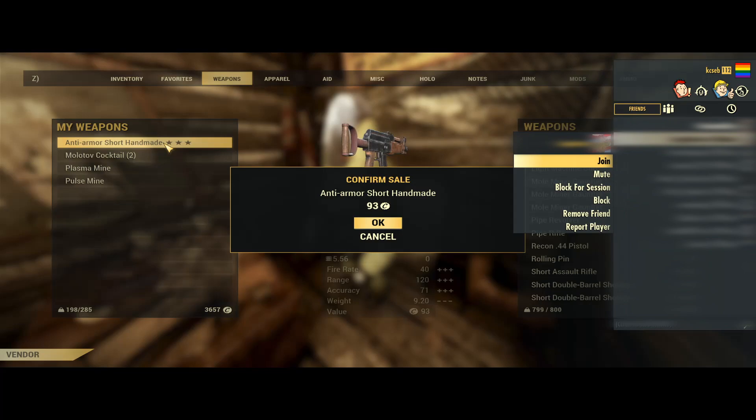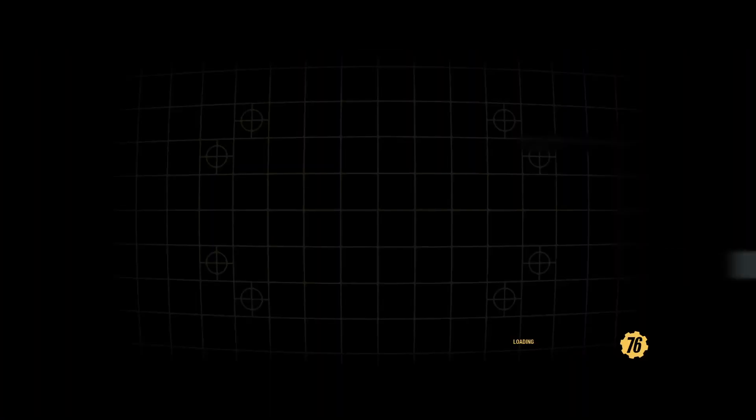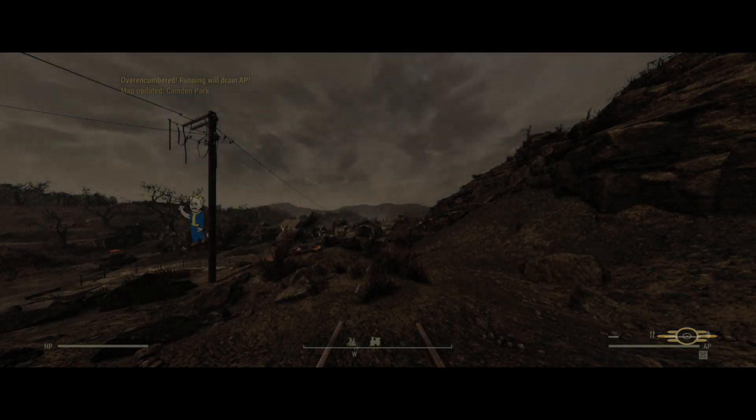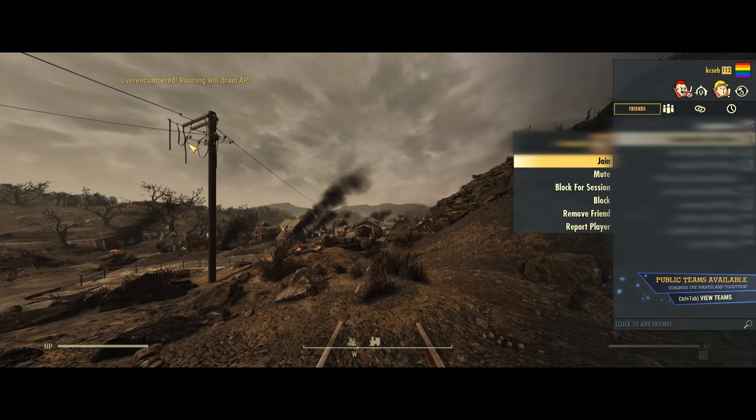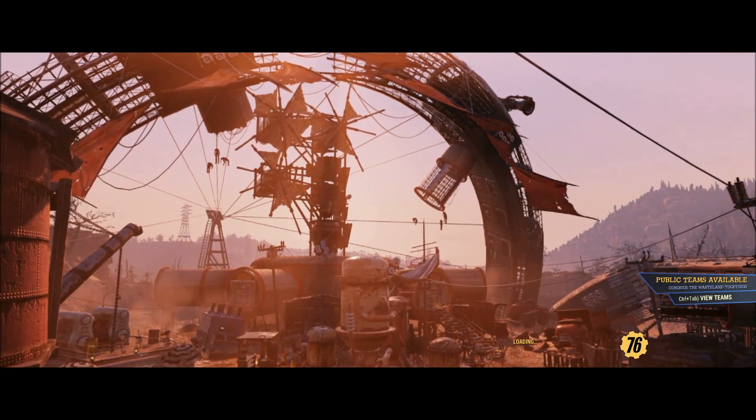Next, you will want to hover over a person that you can join. This can be anybody, so long as they're online. You then need to mash the button to join this person. Preferably, this button should be the same as the button to confirm the sale to the vendor. In the case of PC, this will be my spacebar. If done correctly, the sale should go through to the vendor, and you should be joining the third person's server.